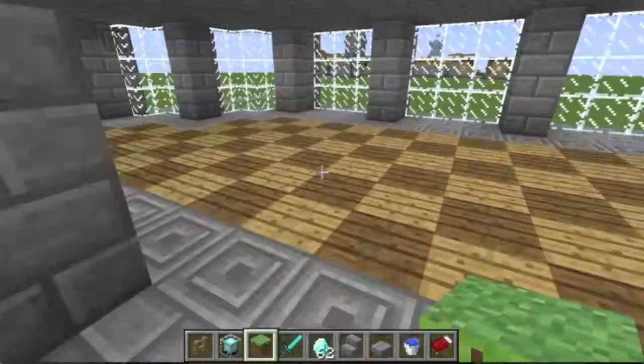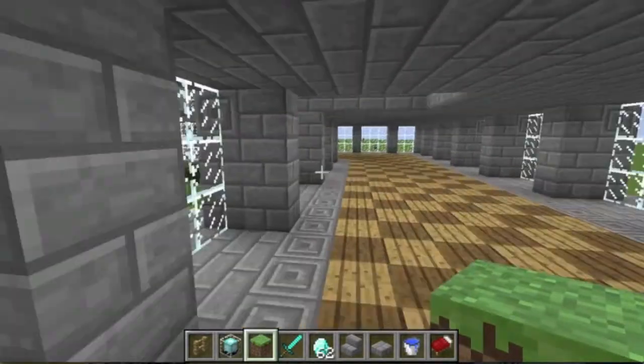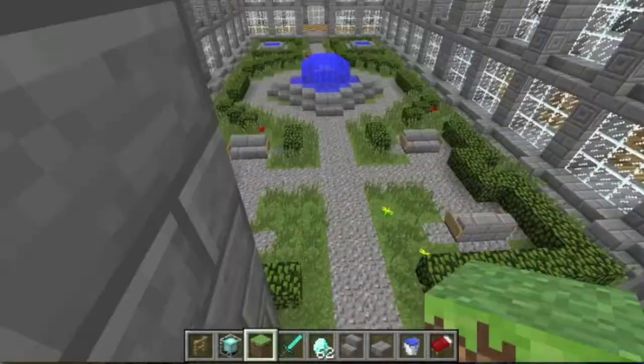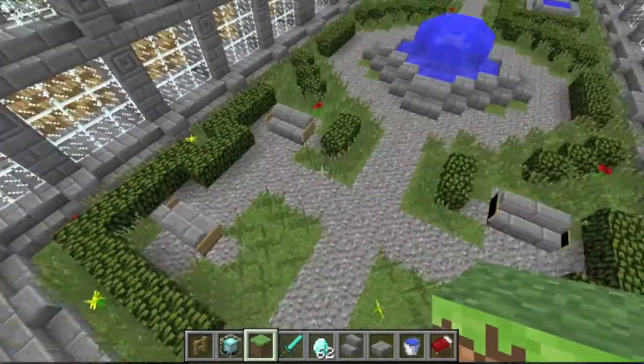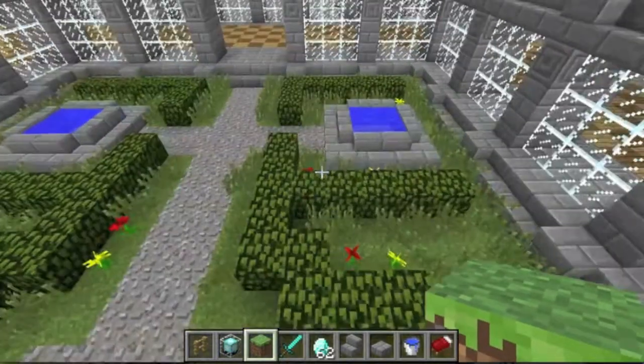Then we'll go down to the other side. This one is similar but a little different — not symmetrical. It has benches, a fountain, and more pools.